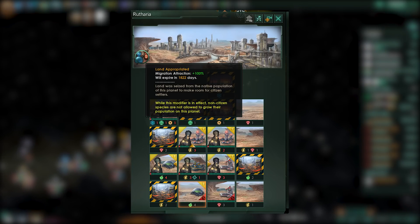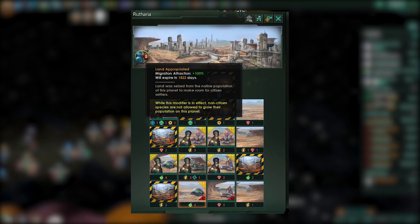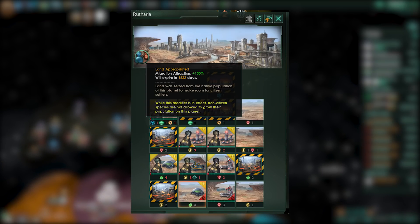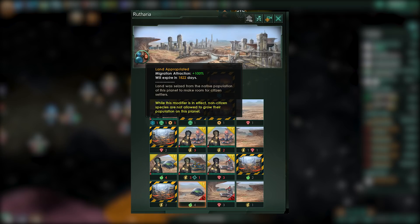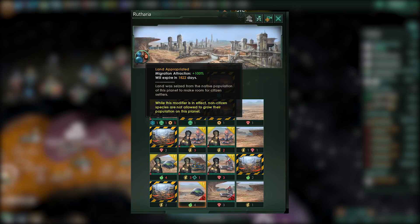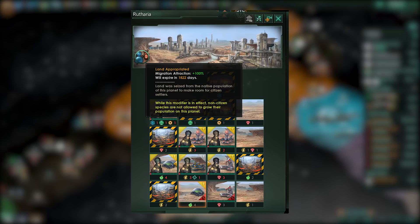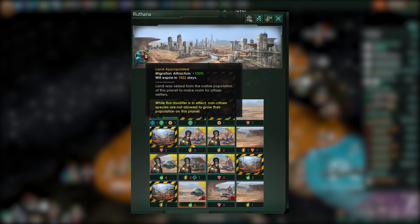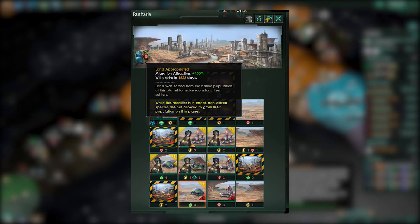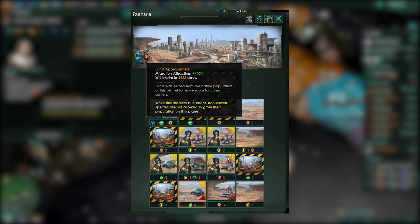How these additional pops will be dealt with — either they will generate refugees and go somewhere else, or they will generally be removed from the game. They will not be purged, but I'm sure there's going to be a negative modifier to any sort of xenophile species out there. Also, the land appropriated modifier is going to increase the migration attraction to that planet and prevents non-citizen species from reproducing and migrating there whilst in effect. The land appropriation cycle will take probably around 1,900 days — the picture right here I've got is 1,822, so that's probably on a countdown. But all your core species will be able to move in there that are citizens.